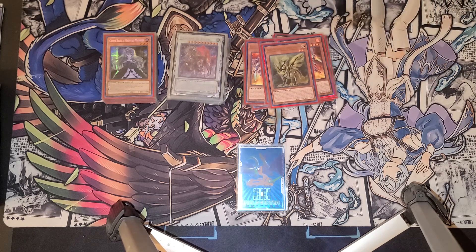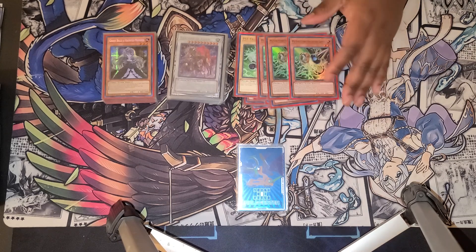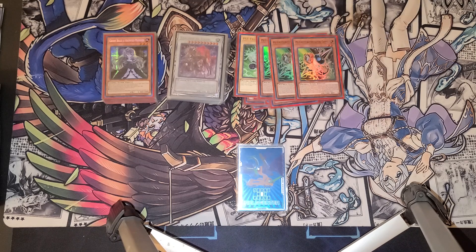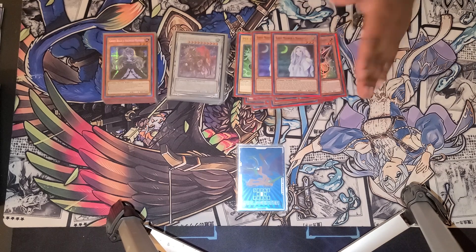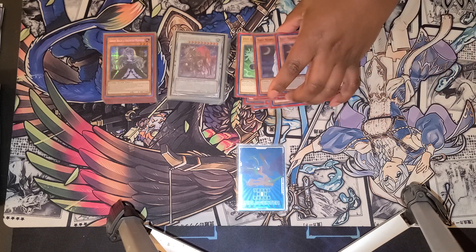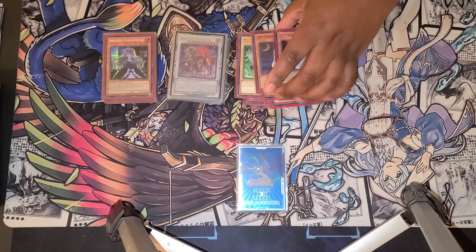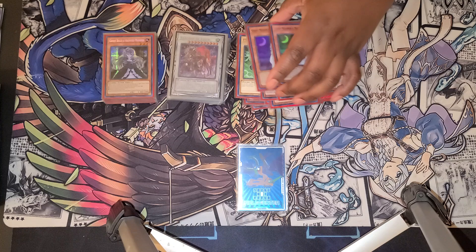And then getting into the hand traps: three Ash. The Gamma package. I chose Mourner over Effect Veiler really due to the fact of Mourner's double effect. I did burn people a lot with this card. And the fact that I can do it during the draw phase and standby phase, even on my turn, unlike Effect Veiler. But a lot of people like to do things during their draw phase.